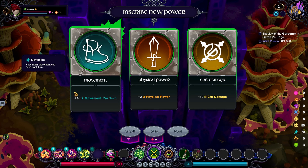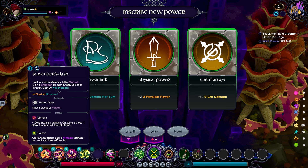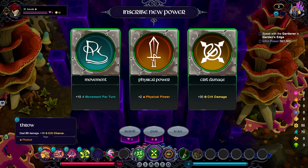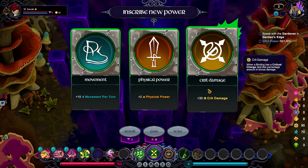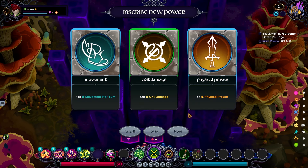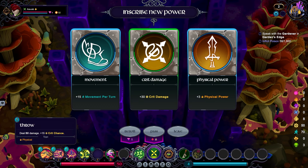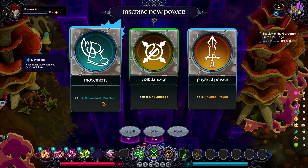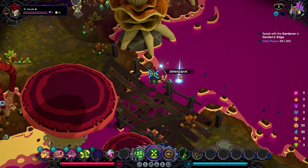Movement is always useful — being able to reposition. Physical power does the equivalent to physical-style attacks as magic power does for magical ones — so it would affect flurry and throw, but wouldn't affect poison vapor or the poison afflicted from our various skills. Plus 30 crit damage is always nice. We could take healing if I needed it, but I'm actually going to re-roll. Three physical power — that would give us 30% more damage from physical attacks — but 15 extra movement is extremely hard to turn down. I'm going to take the movement. The Moss Cloak in particular benefits enormously from being able to reposition.